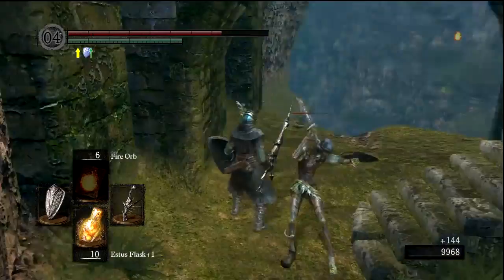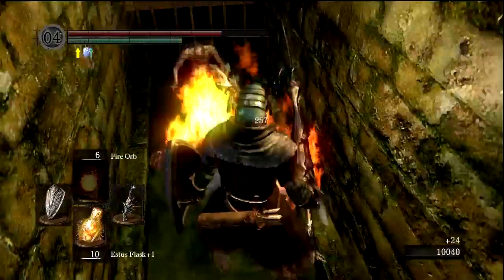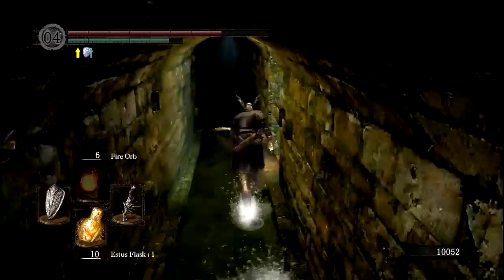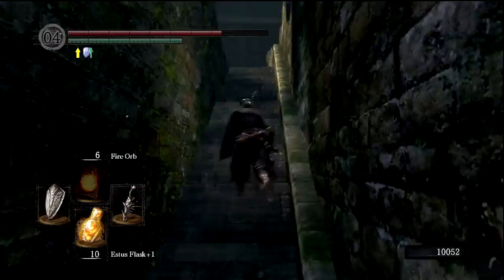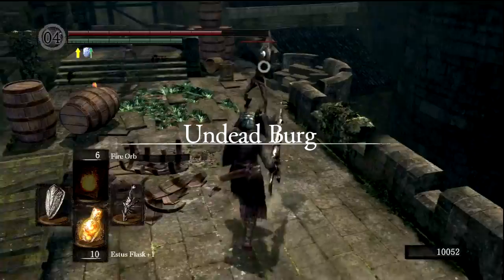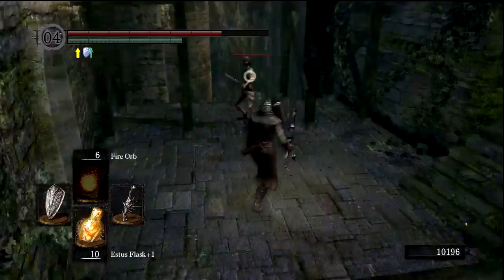And then we will fight a guy, and he will give us his ring, which is arguably one of the more useful rings in the game. It actually increases our equipment burden by 50%. Now normally this wouldn't be that important, because in a lot of games the heavier your equipment doesn't necessarily change your movement speed — your equipment burden is just there so you can't wear unbelievably heavy stuff without having a lot of stamina. Well, in Dark Souls it works a little bit differently. If your equipment is below 25% of your burden, or 50% of your burden, then you get certain movement bonuses. And the reason I want to pick this up is because this next boss that we're going to be fighting is actually pretty difficult.